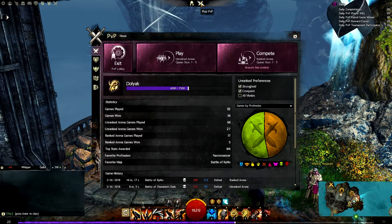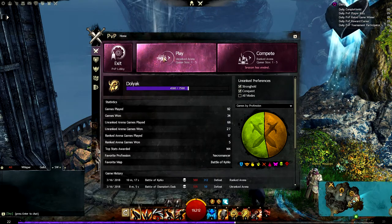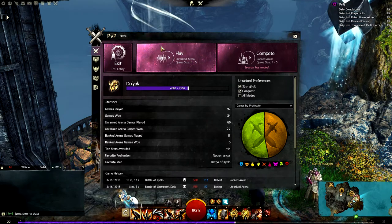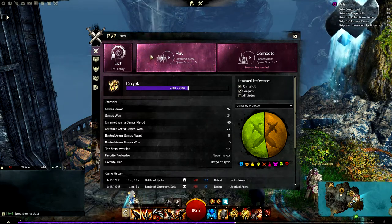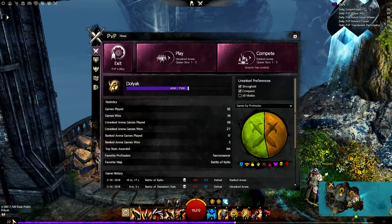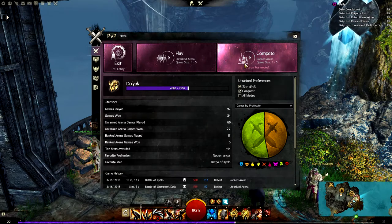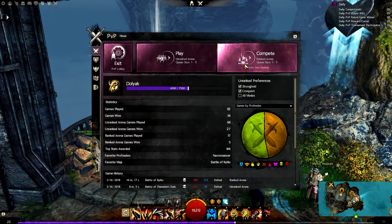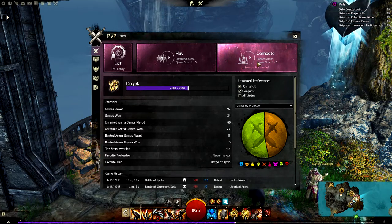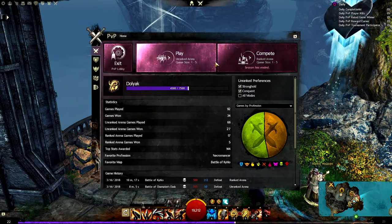To actually jump into a game, you're just going to go ahead and hit this play button here and it'll queue you up for a PvP game. The more PvP you do, the higher your overall PvP level is going to be. Mine is, as you can see here at the bottom left, currently 22. And once you reach level 20, I believe, you can actually compete in ranked arena — that's where a lot of the toxic players are. If you don't know what you're doing, you're going to get yelled at. But don't let that discourage you; I go in anyway and do the best I can.